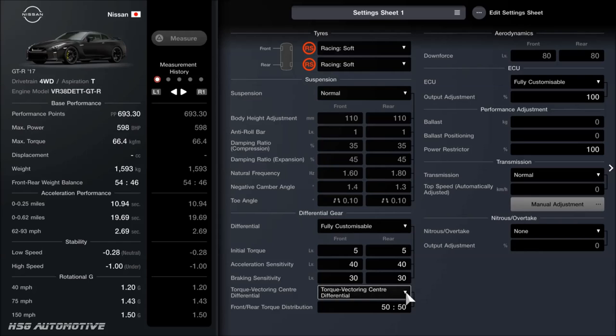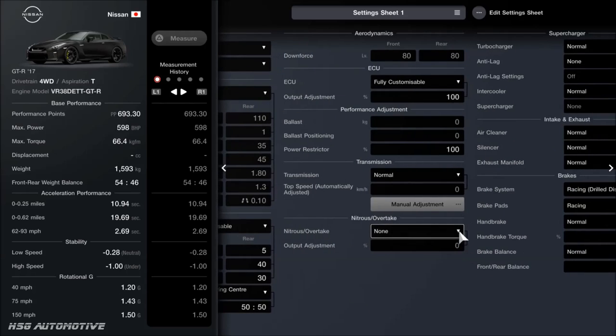The torque-vectoring centre diff in particular is a very good thing to have for beginners, because not only can you adjust it while driving, but having it set on 50-50 instead of the stock's 30-70 split is so much more forgiving — you've got way more grip and power and torque going to the front end to pull you out of corners. It makes it more controlled, more composed, and more forgiving. Nitrous isn't fitted, but it's a 100,000-credit investment you might want to make. Transmission is completely standard again.